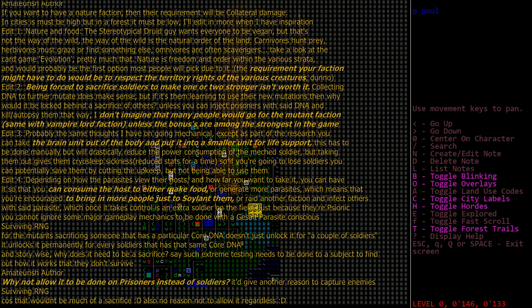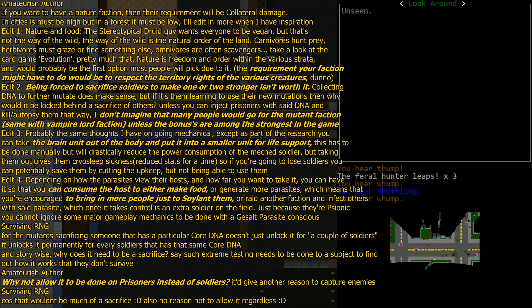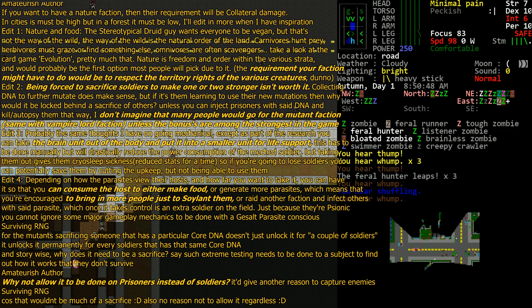Hello, Mickey at Surviving RNG. We're finishing the Q&A and showing the little I've got done for the Geoscape. Amateurish Author, the requirement your faction might have to do would be to respect the territory rights of the various creatures — basically adding another cost to the Pet Master faction.